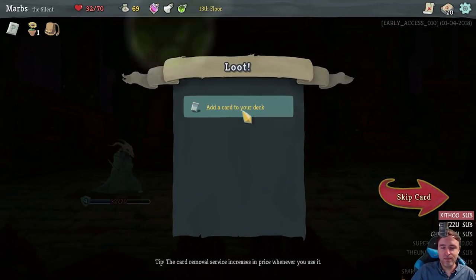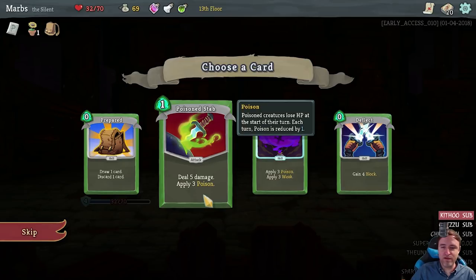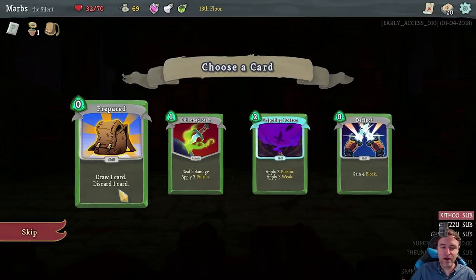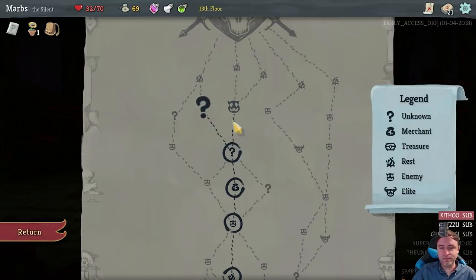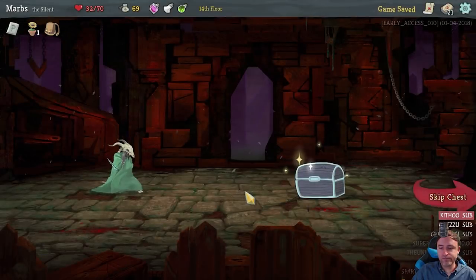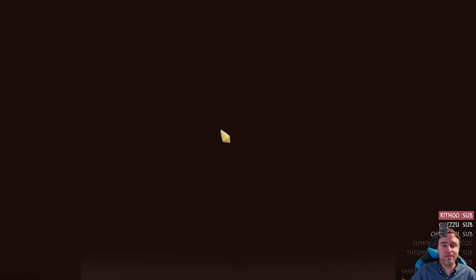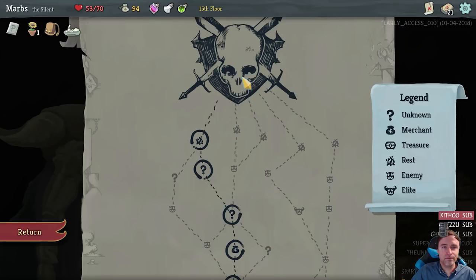We got the poison potion — apply 6 poison — and we can add a card. Poison Stab: deal 5 damage, apply 3 poison. Crippling Poison: apply 3 poison and 3 weak. Deflect and Prepared. Let's grab Poison Stab — seems like the best option. We got Ancient Tea Set: whenever you rest, start the next combat with 2 extra energy. So that's going to be the boss, and we need to rest — our health is a little bit on the low side.